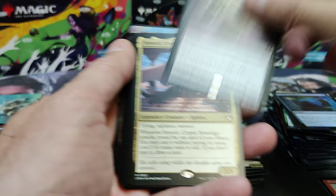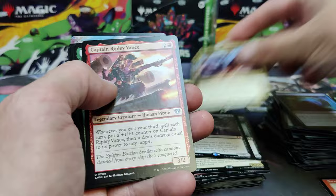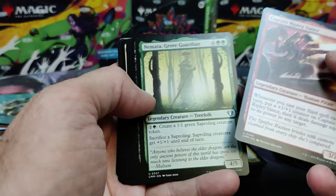Archfiend of Despair — one of the big cards in the set. Got him a few times. Very nice hit, there's a Mythic. Yenit — if you like Sphinxes. Never seen anyone really run or create a good Sphinx Tribal. Kind of tough — they're expensive.